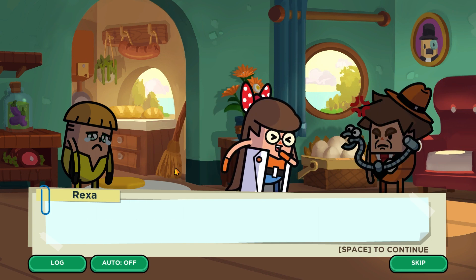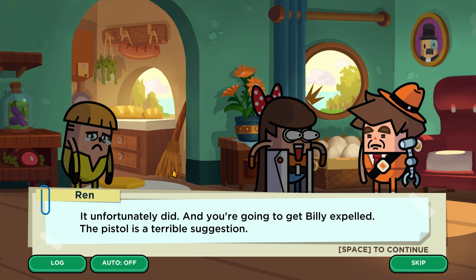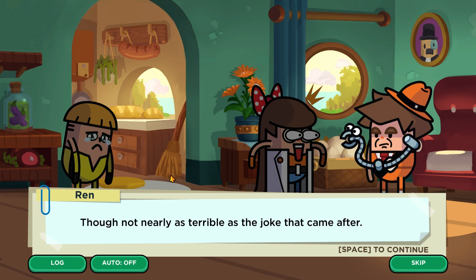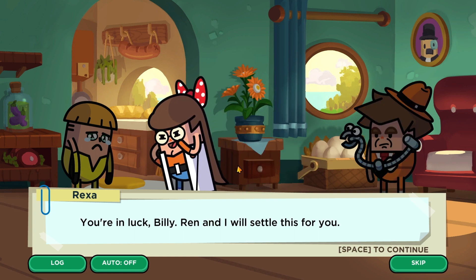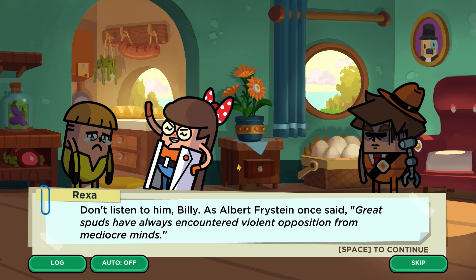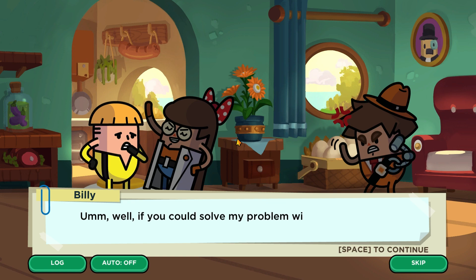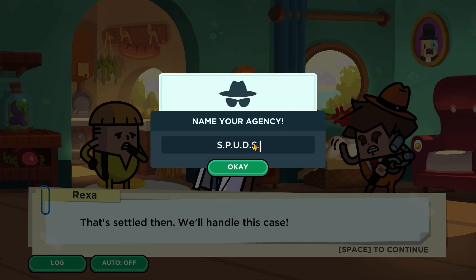The arm unexpectedly talks and suggests arming Billy, causing alarm. Ren argues the pistol is a terrible suggestion and could get Billy expelled. The characters banter, with one quoting 'Albert Freinstein': 'Great spuds have always encountered violent opposition from mediocre minds.' This sparks a debate about whose mind is mediocre before they settle on taking the case — the spy agency will handle it.